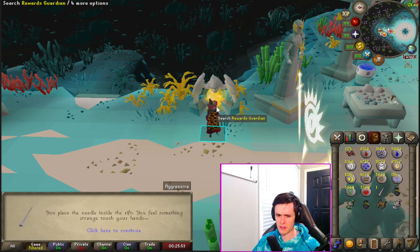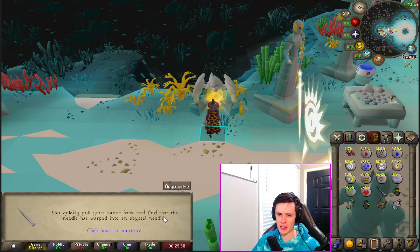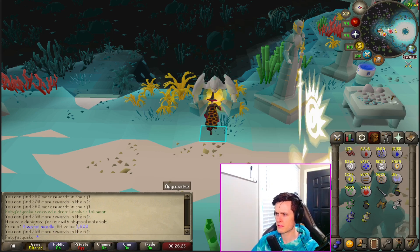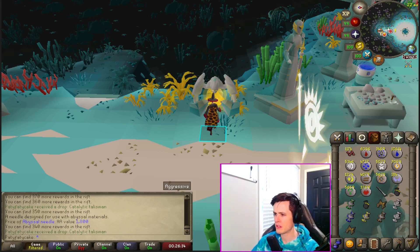Wait, what was that? Place the needle inside the rift — you feel something strange touch your hands, you quickly pull your hands back and find that the needle is warped into an abyssal needle. What? That's super weird. Well, now that I have the wiki open — oh, you have to already have a needle to be able to do this. Okay, cool.